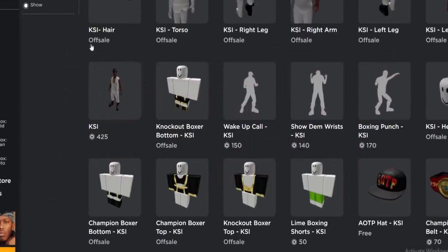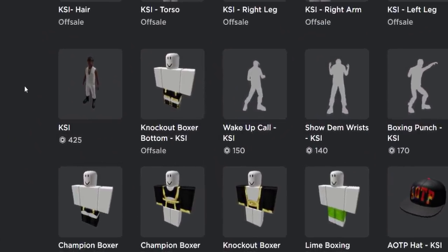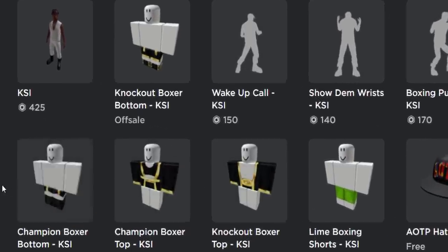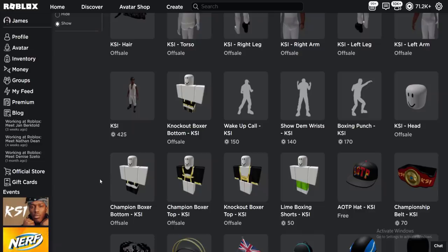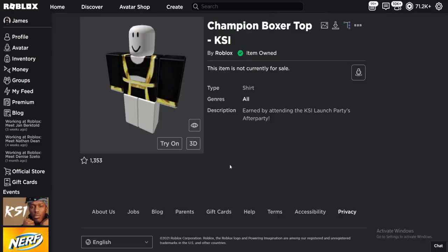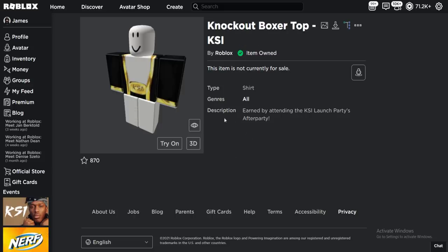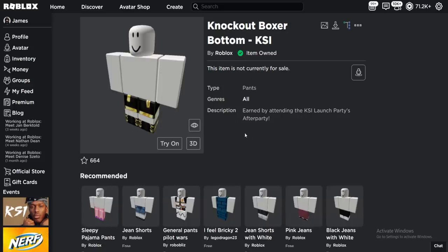Let me show you guys which one it is just over on the Roblox catalog. You see these outfits here — the knockout outfits and the champion outfits. This is what we can actually get for free. So the champion boxer shirt, we can also get the champion boxer pants, and we can get the knockout boxer shirt and the knockout boxer pants to match it.